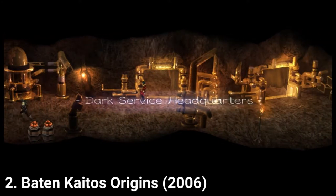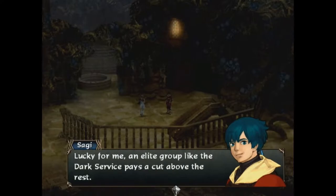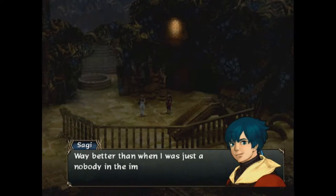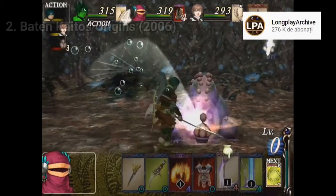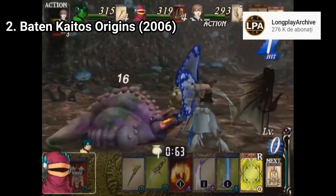Origins is the prequel to the first game. The story is set 20 years earlier and has a new protagonist, Sagi. He works in the military so that with his wage he is able to put food on the table. The story is engaging and well written and it barely has clichés, which is very nice.